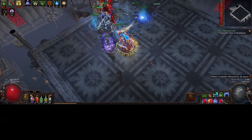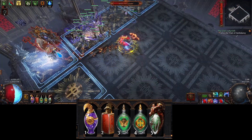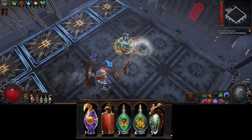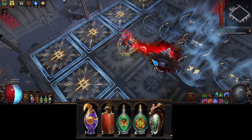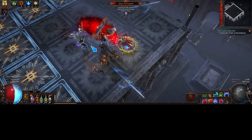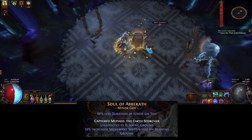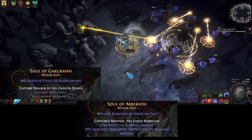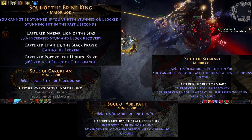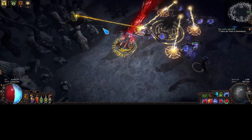A couple of minor changes to flasks: I picked up a Netziri's Promise and a Rumi's Concoction — both pretty cheap — and then just the Sulphur, Quicksilver, and life flask. I move my minor pantheon around depending on the map; for example, if the map has burning I'll put on Abberath, shock ground I'll put on Garukhan, and chilled ground I'll put on Shakari. I never really change the major, as it's an easy way to mitigate freeze and eliminates the possibility of getting stunlocked.